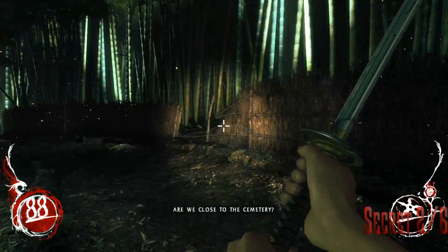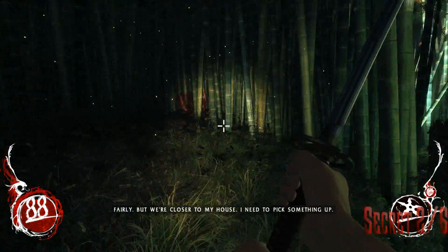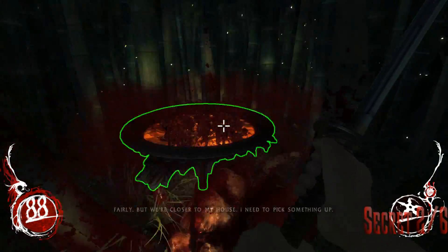Your second secret is in the forest after the streets. You're going to go right into that first broken area and your secret is going to be right there.